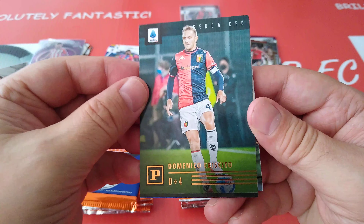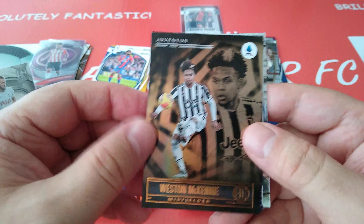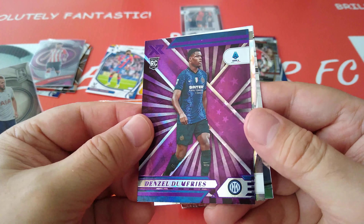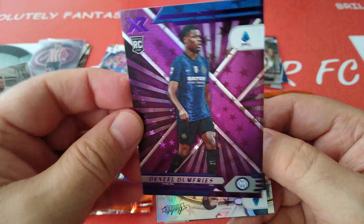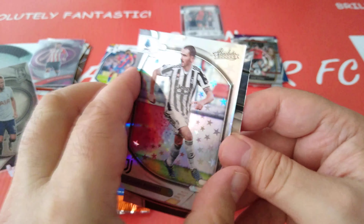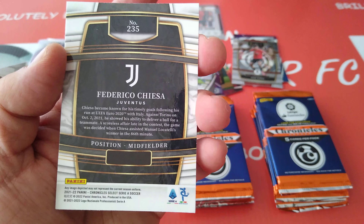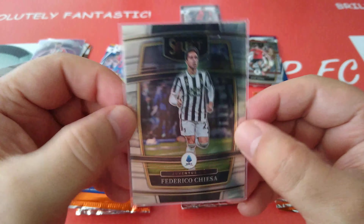Here we go — Serie A again. Crescito, Genoa. Oh, look at that nice McKinney card — Weston McKinney, USA International, for Juve in the Illusions. That's a cool one. Followed by another purple — Dumfries, Inter Milan, Holland International. And a Juve Astro Parallel for Bonucci — very nice. Followed by it's a Juve special: Chiesa in the Select. Look at that, very very nice card.